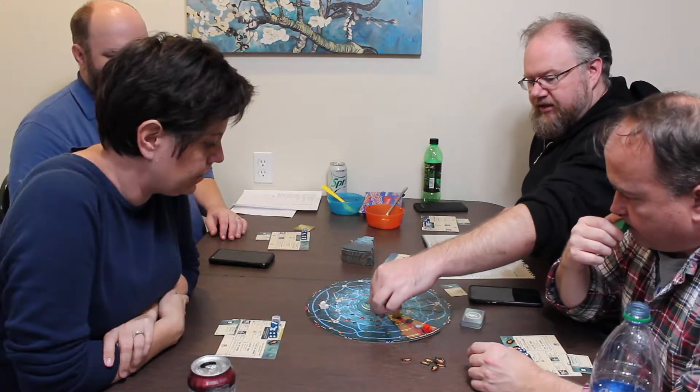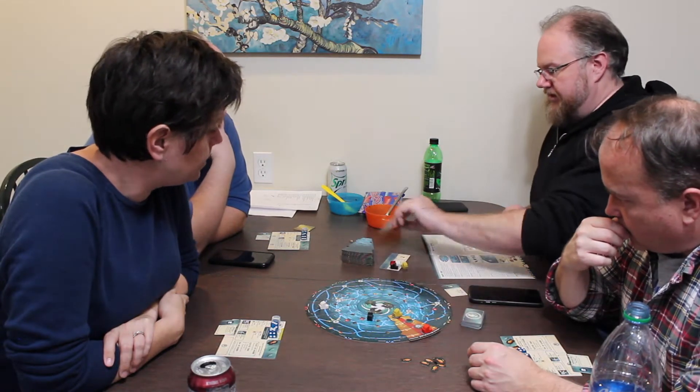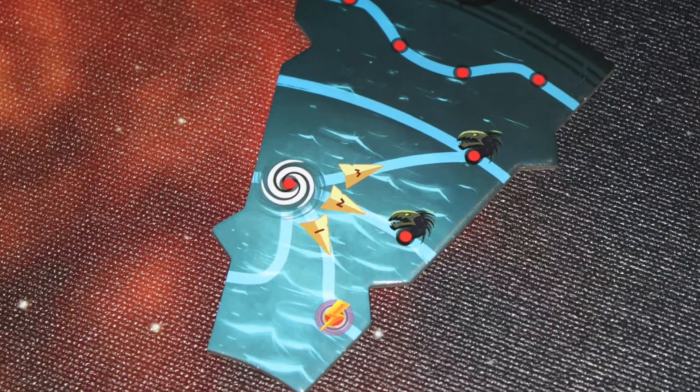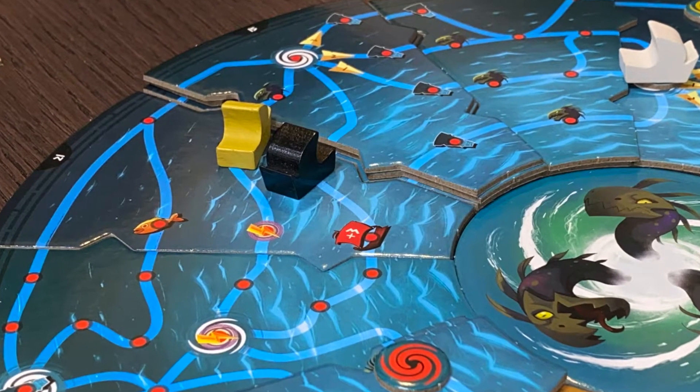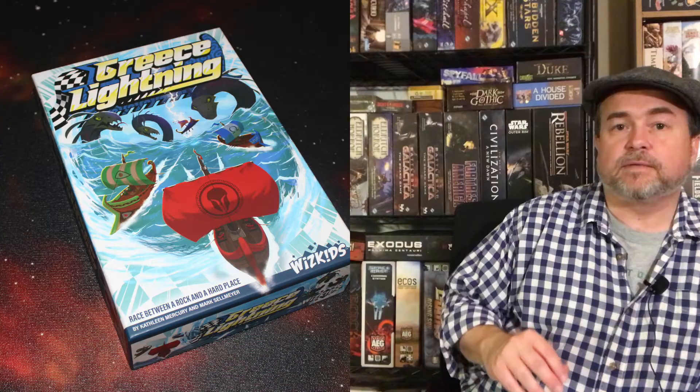Next, you move your ship up to the total number that you rolled. As you're moving, you follow the track. If you come to a fork in the road, you can decide where you're going to go. Sometimes you'll have to roll a die to see which track you go on. If you encounter another ship on your track, you simply move over them and don't count that space.